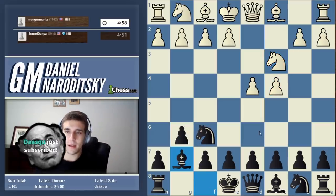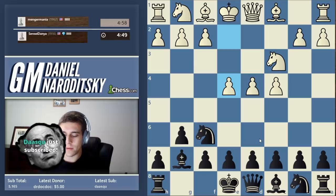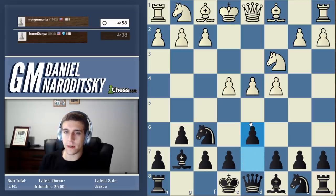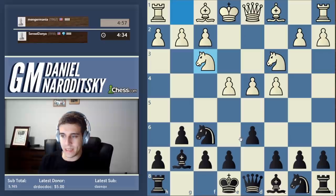I will explain once again the main ideas of this opening. If you've never played the King's Indian, you can look terrible. What am I doing? I'm giving him full control of the center. That's the point of the King's Indian — you give your opponent control of the center with the ultimate aim of attacking that center with your pieces from a distance.